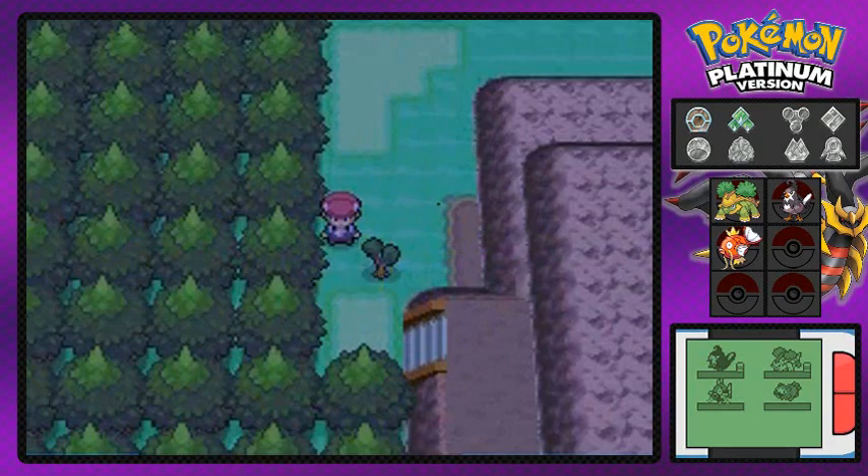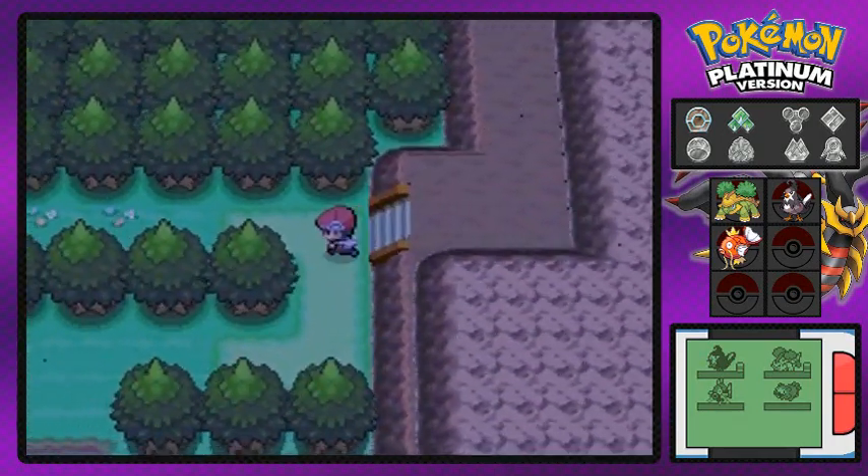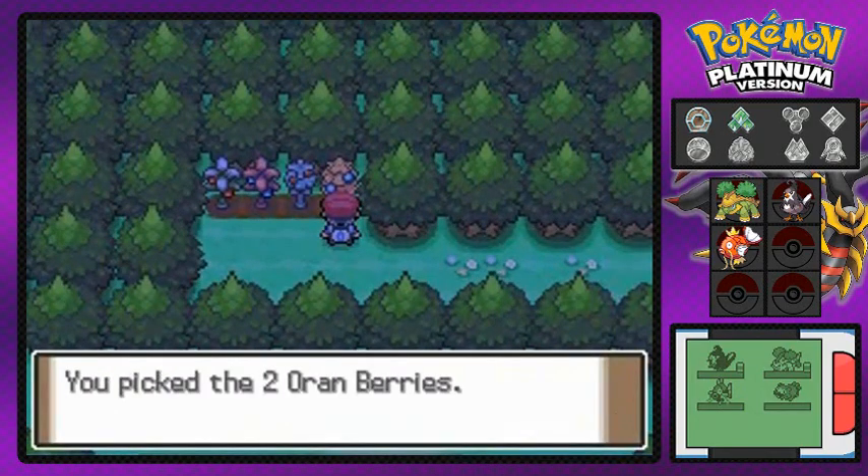We're going to do a few side quests where Cut is needed, and then I think we're going to visit a haunted house. And here we have two Oran berries — delicious berries.